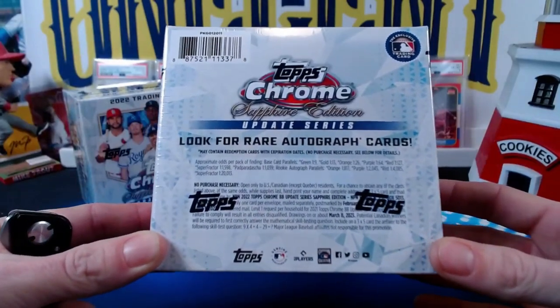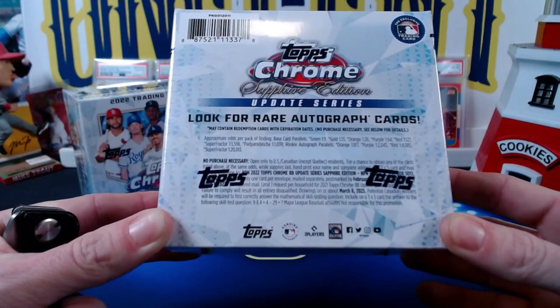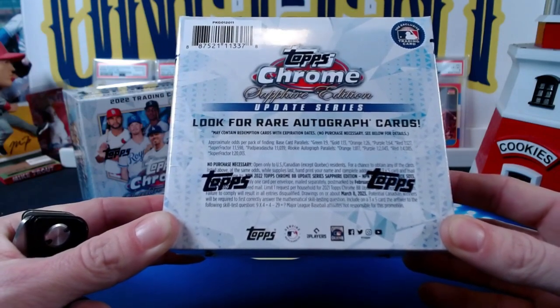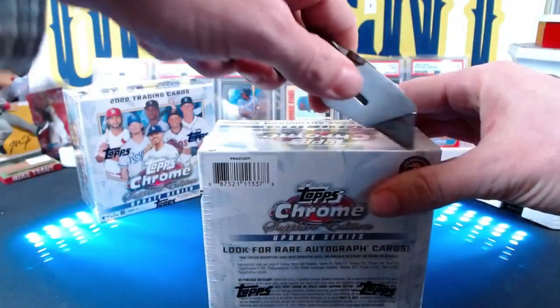The reason why people like this set so much: one, the cards look cool, and two, the odds aren't terrible. Super Refractor is one in 20,000, which is way less than regular Topps Chrome. So let's get into it — we can stare at a box or we can stare at cards.